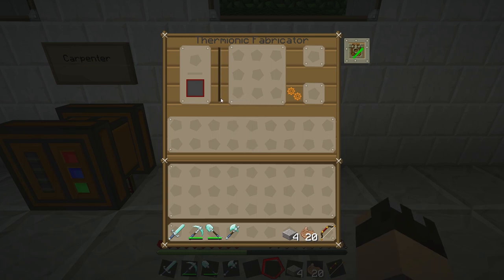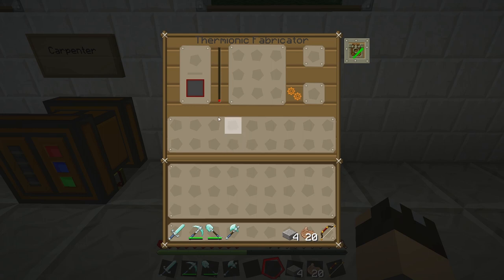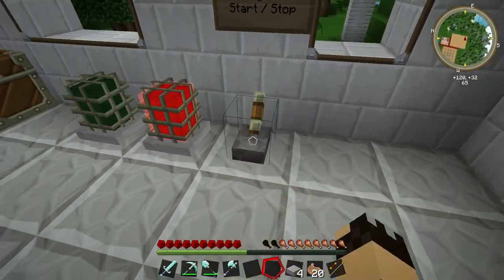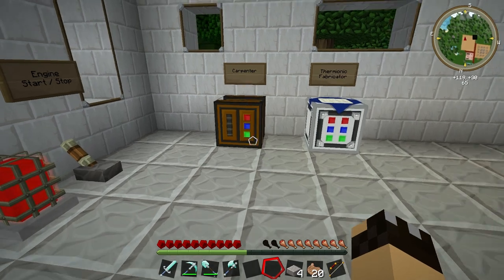An important thing to remember with the Thermionic Fabricator is this heat gauge. The machine requires a certain heat level to melt the glass. If I turn the power on — there's the green light showing the engines have started — you can see the heat line starting to build. When you put a recipe in, a yellow line indicates the optimal temperature needed to make that item. Even when you're not building anything, the Thermionic Fabricator will continue to draw power from your engines or battery boxes. So either disconnect it or have a way to turn your engines off, otherwise it will constantly use all of your fuel.